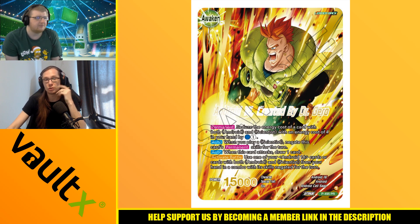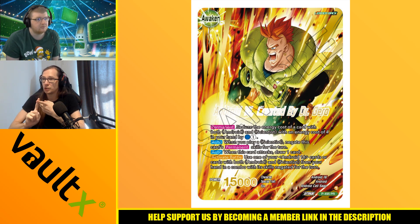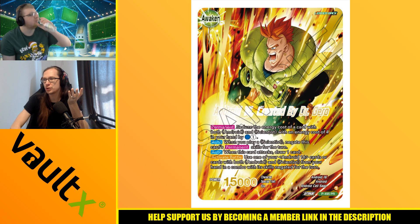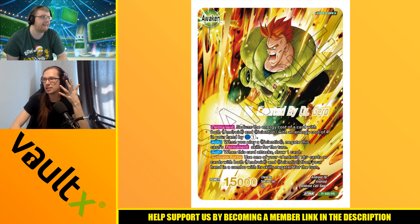Auto: when this card attacks, you draw one card — we keep the draw engine. And then activate battle: use one of your Android 16 cards or cards with both Android and Scientist from your hand in the combo with its skill negated for the turn. Notably, it's not once per turn. And it essentially makes all of your multicolor cards that fulfill those conditions have zero combo cost, being 10K combo cards usually. It is from hand though, so it reduces the combo cost of them rather than cheating them out — it gives easier access to Arrival.